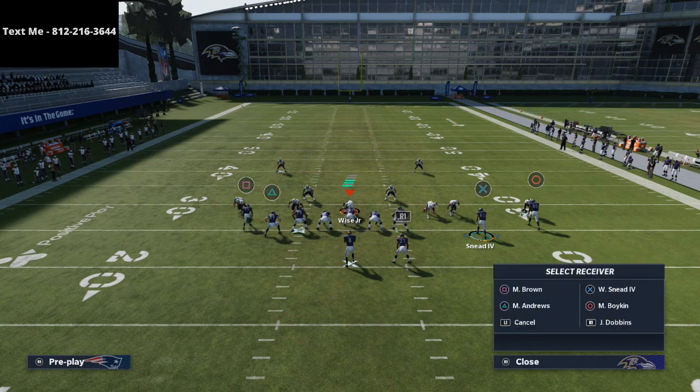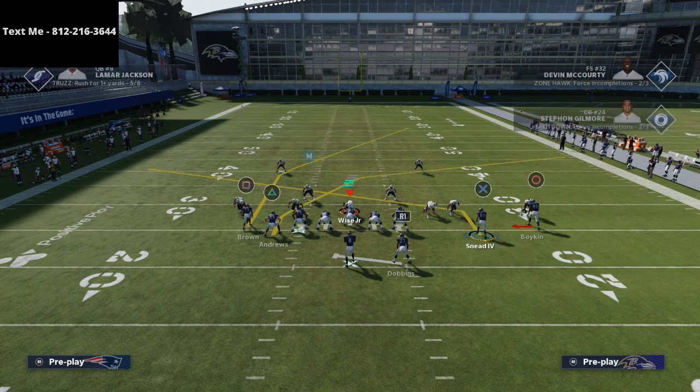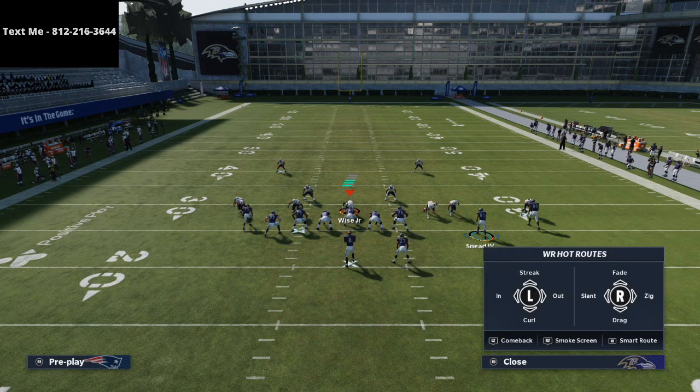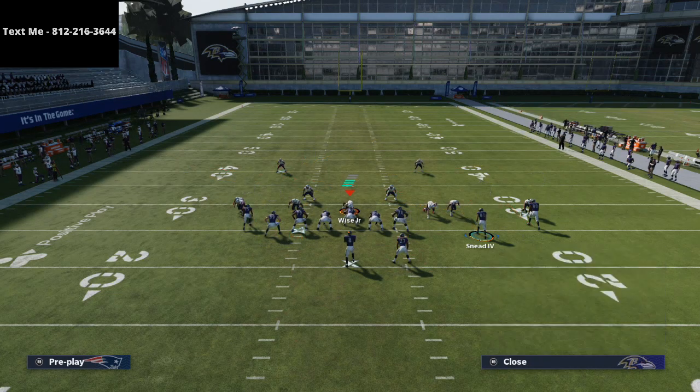Then I like to take Boykin and put him on really anything. It's kind of a hidden little formation. I like Smokescreen. You could also zig him, curl him, or do pretty much anything you want with him. You could slant Boykin, but I personally like the motion slant to Willie Sneed.